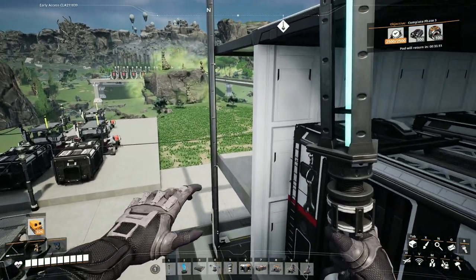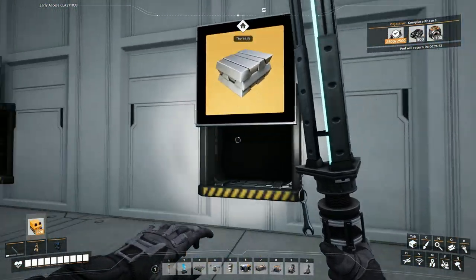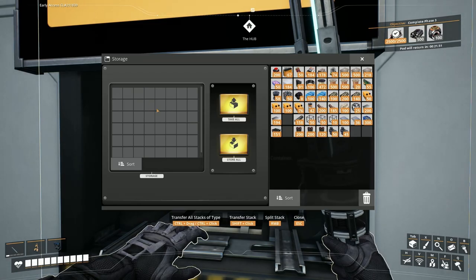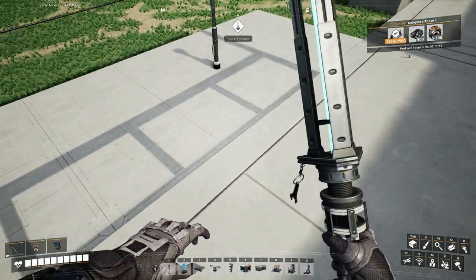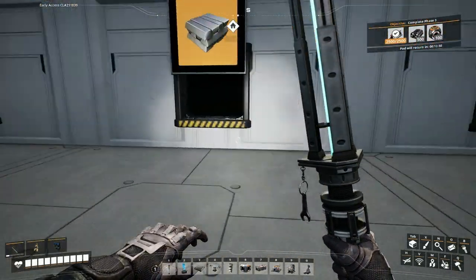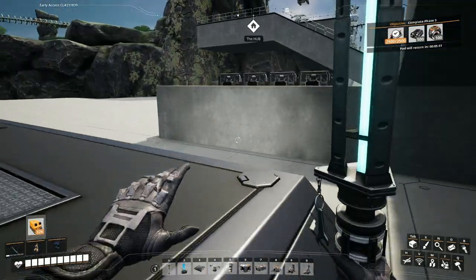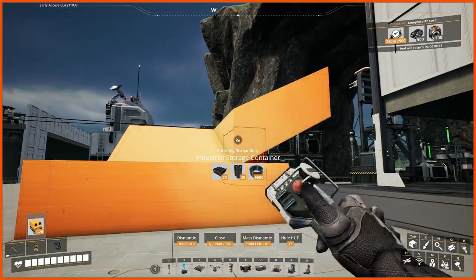The idea is that I'll have stuff flowing down this spine and then each smart splitter will send a specific product into its appropriate storage box. This will be the inside access panel where I have a picture of each product — if I want iron ingots, I can come here, open that storage box and pull as many as I want. This will be a mirror image so I'll have two lines of boxes one each side of me built into a structure with a glass roof that'll hopefully look quite cool when done.